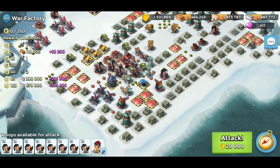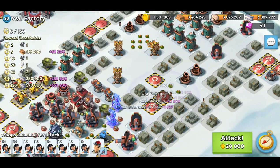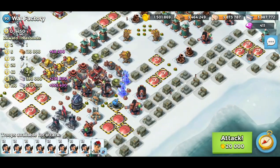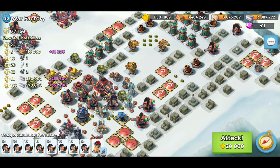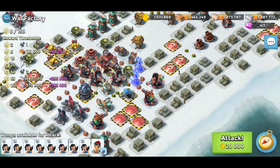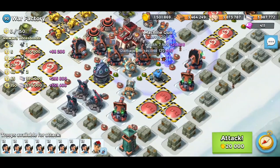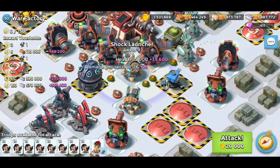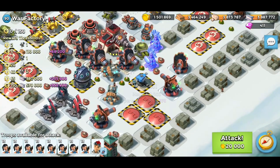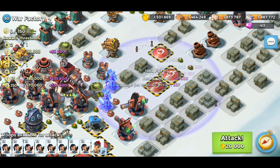This is one of the layouts that repeats quite often, although these hot pots aren't normally hot pots - they're normally mortars - and this one here is normally a fourth rocket launcher. So it's a little different from usual, but the principle is basically the same. We're going to simplify this by getting rid of these three rocket launchers, then bat out the machine gun and flamethrower, and hack the two shock launchers. That leaves one shock on these three hot pots and a shock blaster, and another shock on the other three hot pots.